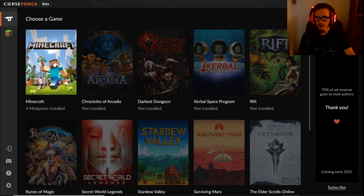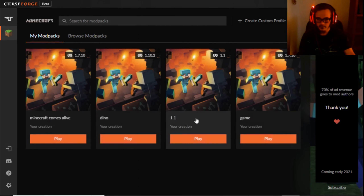You're going to want to click Minecraft, and it's going to sit here and it's going to install for a little bit. Just let it install. And then over here, click 'Create Custom Profile.'